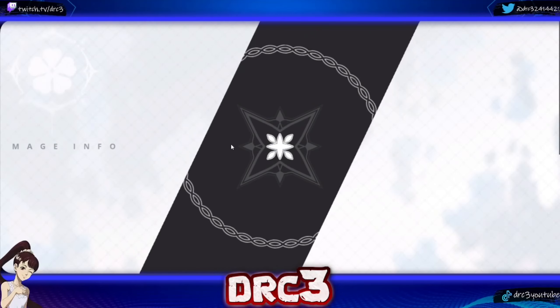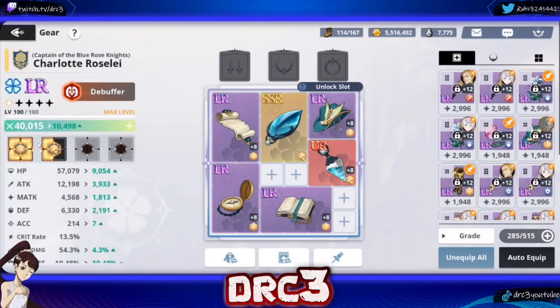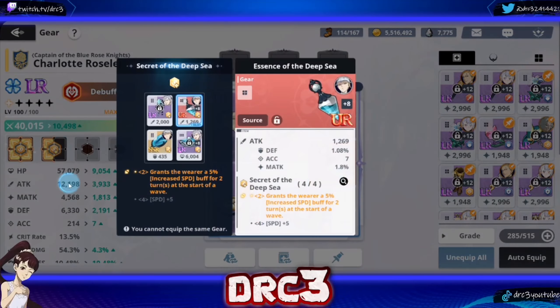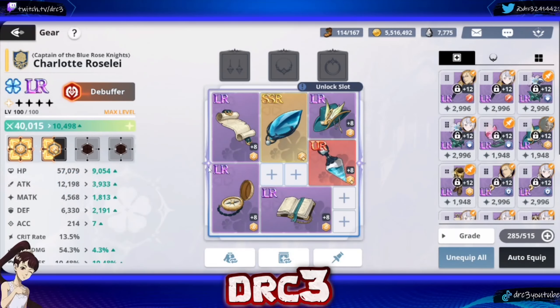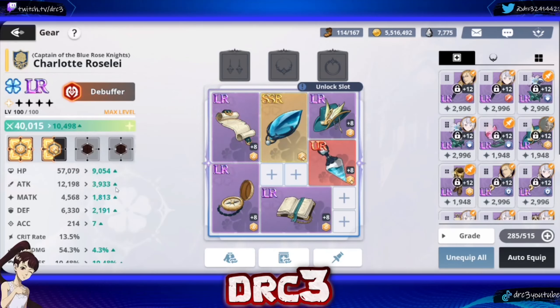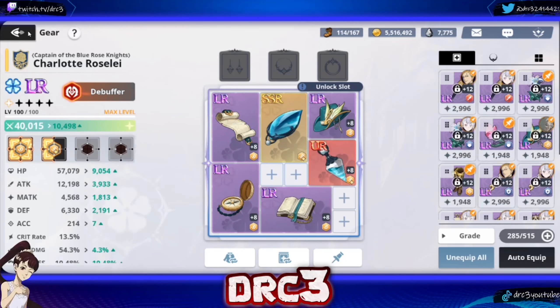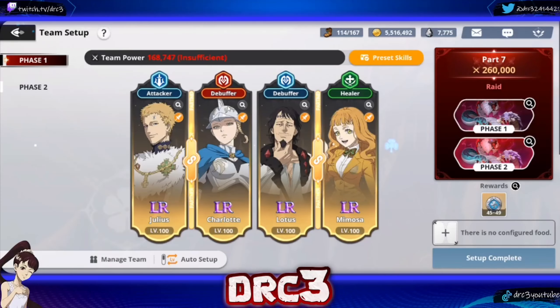Besides Julius, we have Charlotte. For Charlotte, I like to go with a speed set to give her a little bit more speed, so hopefully she goes before Julius in a lot of scenarios. It is hard to get her to go before Julius because his speed is so high and his talent tree is done. Go for a full mobility set — ideally the full gold set. As for the main stat, you want primarily attack because Charlotte is an attack character, but she's not going to do that much damage, so I wouldn't really worry about that too much.